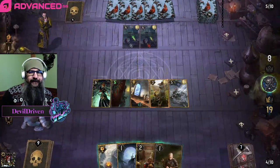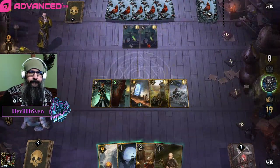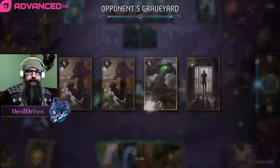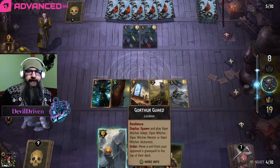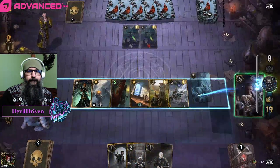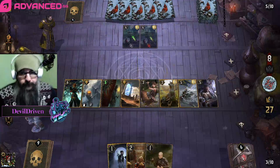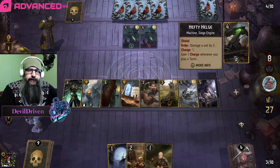So he's at five. Igni doesn't do us any good. This is rough. If he's a Treason friend we can create some blocks here. Let's see what he gets. We didn't really trade a whole lot of anything. So he's gonna use the leader. There's the Helge - does he do it in one card though?